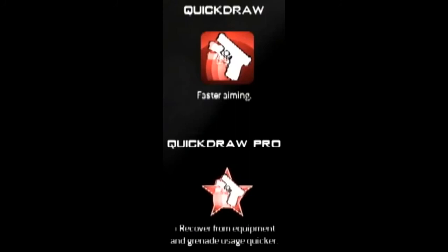Next up is Quick Draw, which provides faster aim down sights, allowing you to quick scope — just like in Modern Warfare 2, it's back. The Pro version gives you faster recovery from throwing grenades and using equipment, which is really awesome. You might see a lot of people run this with Sleight of Hand for faster weapon swapping, faster reload, faster ADS, and faster recovery. Combining Sleight of Hand, Quick Draw, and Steady Aim or Stalker with a good connection should be a pretty lethal combination.